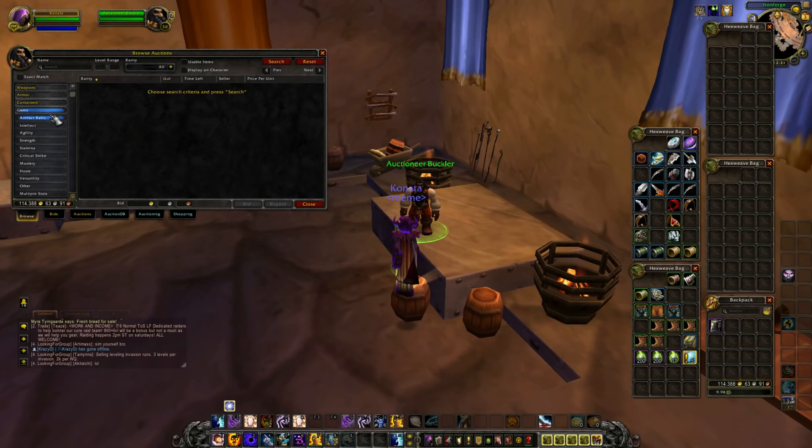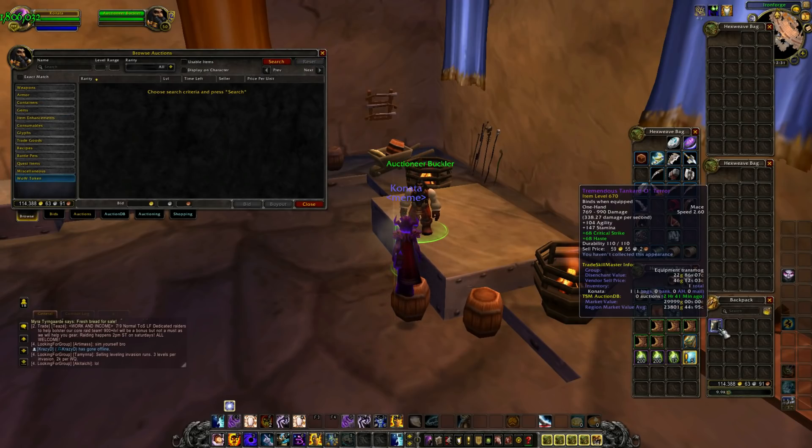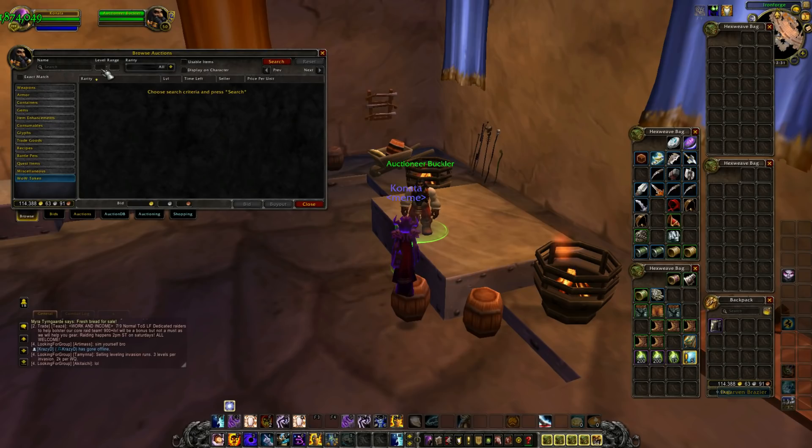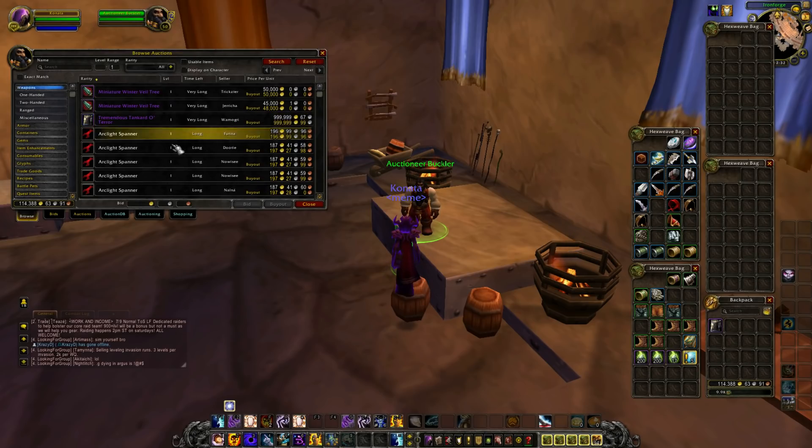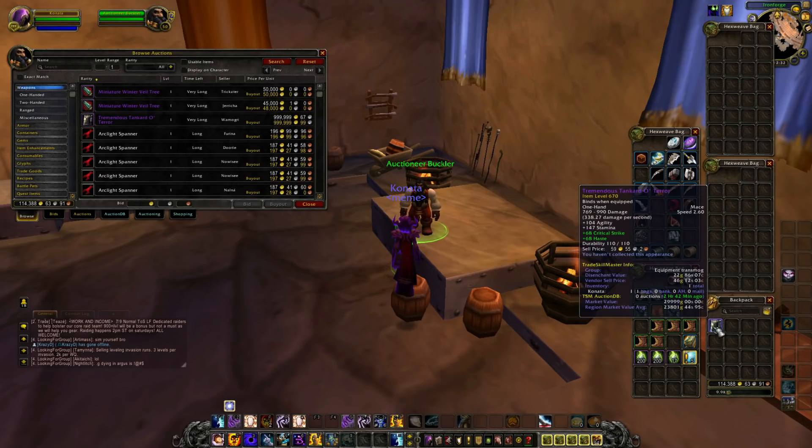The first item we'll take a look at is the Tremendous Tankard of Terror. As you can see, you set the level range to level 1 weapons and there it is for pretty much 1 million gold. It has no level requirements so a level 1 could equip it, but I've been told on the forums that it scales down to item level 50, which is still pretty crazy — amazing stats for a level 1.